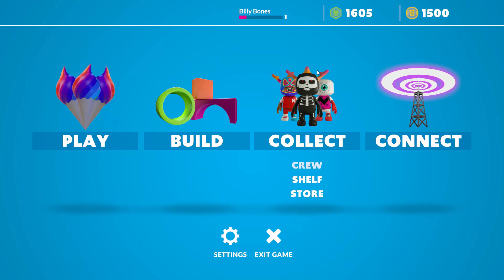Hello everybody! In this video I want to show you how you can upgrade — level up — your Blanco in Blanco's Block Party. If you buy a new Blanco it would come with zero XP. I'm going to show you by going to my shelf.